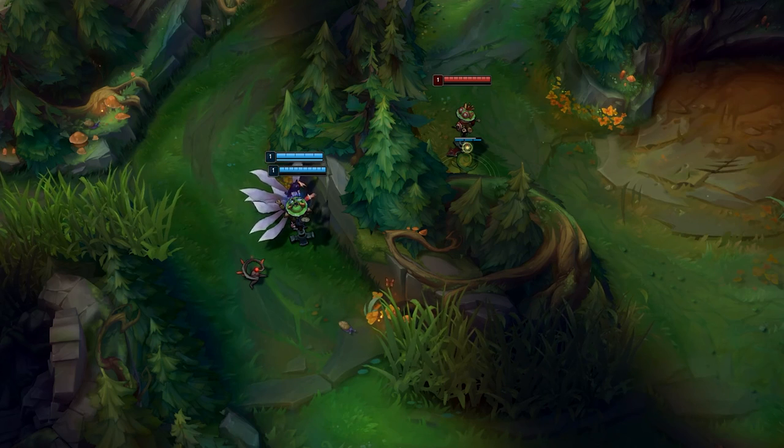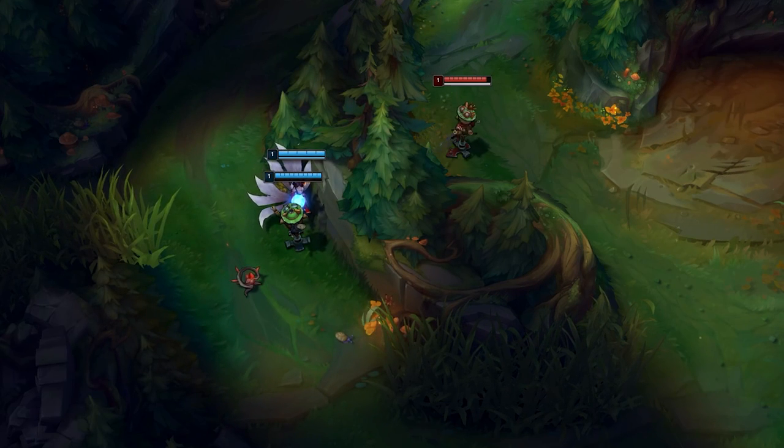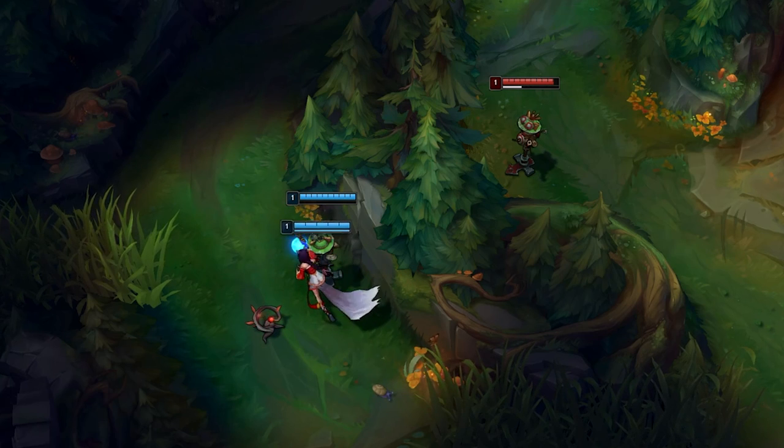For some reason, when enemies get hit by Ahri's Q, a small area is revealed around her, so be careful when using it out of vision.